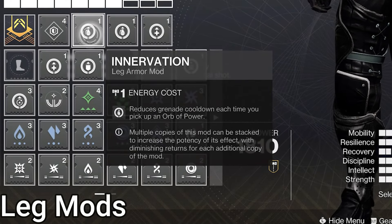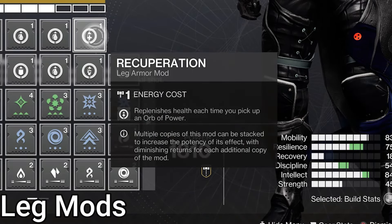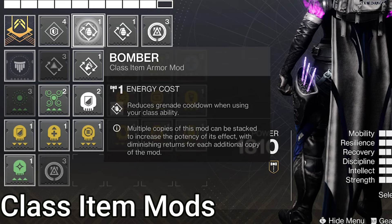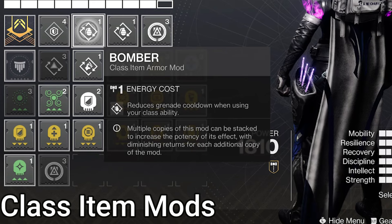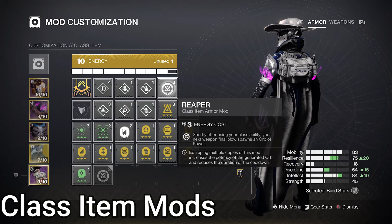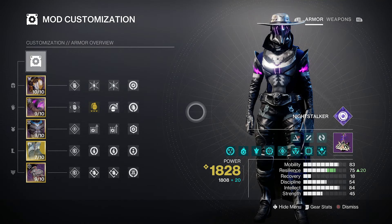On Boots — skipping the chest piece as it's all flex slots — double Innervation, giving Grenade Energy when you pick up an Orb of Power. We also have Recuperation — Orb pickups give a chunk of health. On the Class Item: double Bomber, giving Grenade Energy when you use your class ability. This is most likely bugged right now, as the ability gains are much lower than what Bungie themselves recently nerfed it to. I repeat this every time I talk about it — raising awareness will get it fixed eventually. We also have Reaper — the next weapon kill after using your class ability makes an Orb of Power.